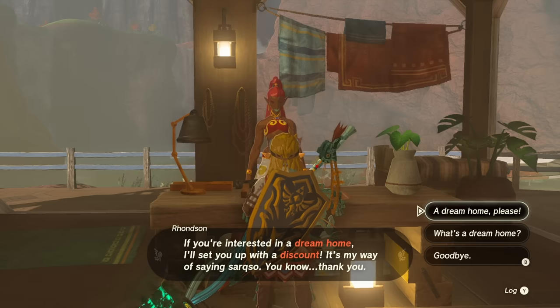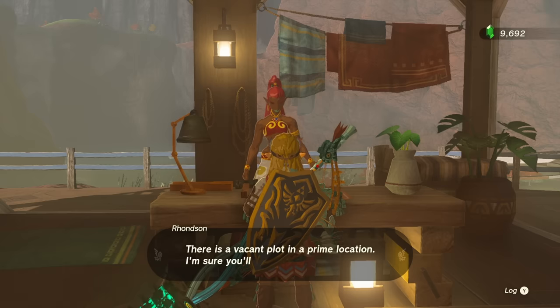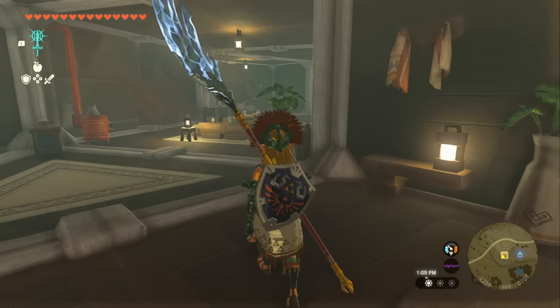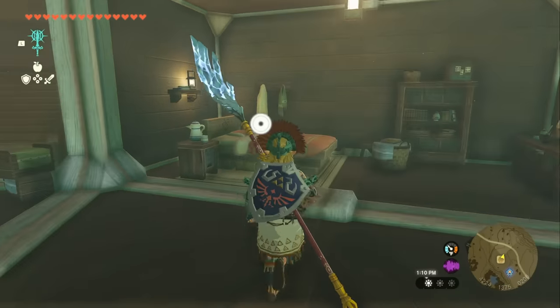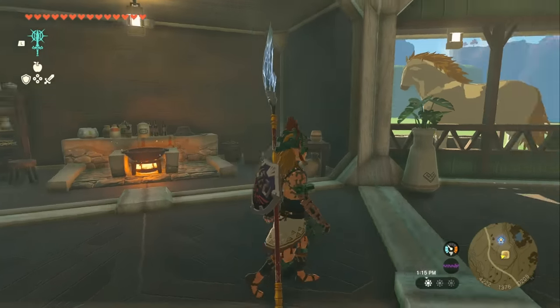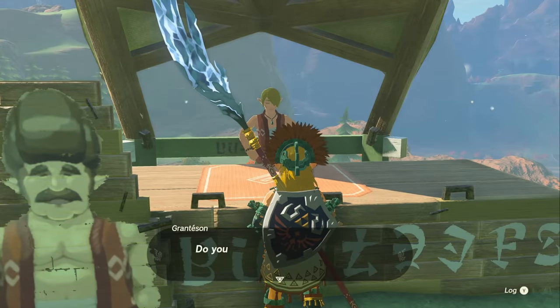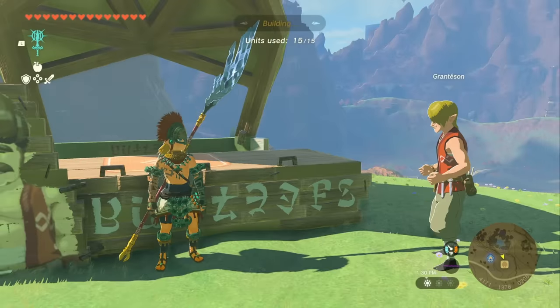Then go back to the construction company house. Talk to his wife, and she's going to charge you a lot — 3,000 rupees — which only buys you the land and just two modules for your house. You'll get an entrance and a bedroom. For all the other modules, you'll have to buy them and attach them yourself. If you talk to the guy that permanently lives right next to your house, you can initiate the building process to edit and move around your house pieces.